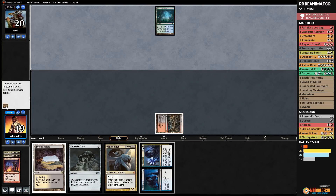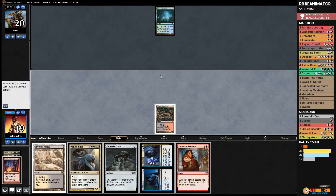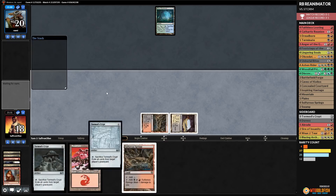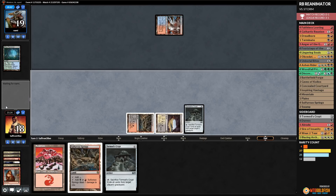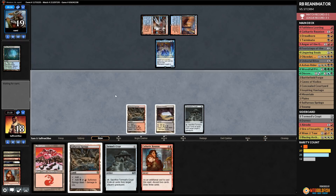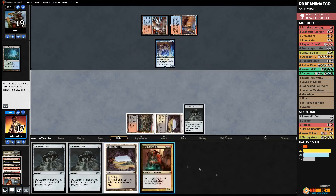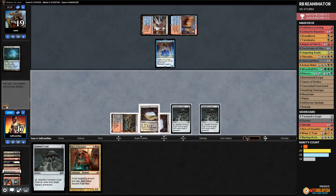We didn't find any reanimation. Opponent cracks Misty Rainforest. We're topdeck hoping for Footsteps — that would be the best draw. We cast another Cathartic Reunion discarding two lands, and find Sire of Insanity! We play another Cave and another Tormod's Crypt and pass. We'll see if two Tormod's Crypts keep us alive. Opponent attacks with Brawl, we go to 16. We Faithless Looting, discard Sire of Insanity and Faithless Looting, then play Tormod's Crypt number three.